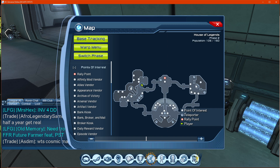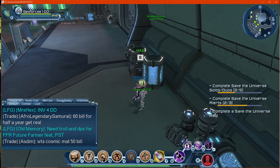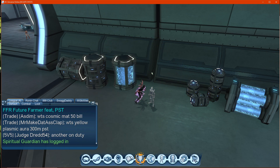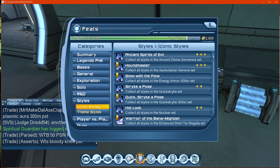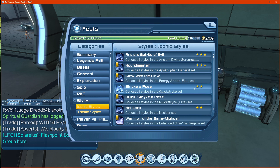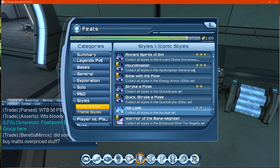You can find it in the Archive of History in this corner right here. Go to this corner and get the styles you need, but first check your feats list. Go to Deeds, then Feats, then Styles — I believe it's under Iconics. Here you can see I need the Ancient Divine Sorcerer style set, the Apocalyptic Imperial, the Quick Strike missing two items, and then the Nuclear set missing just the waist.